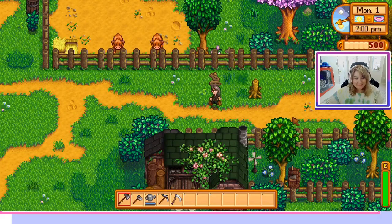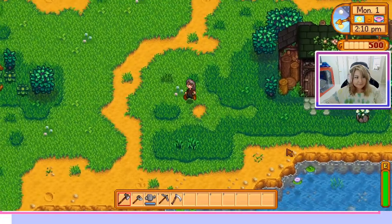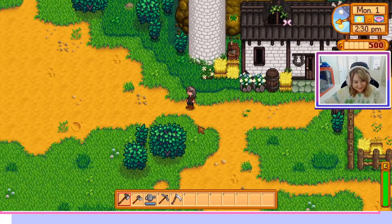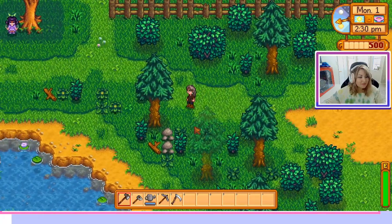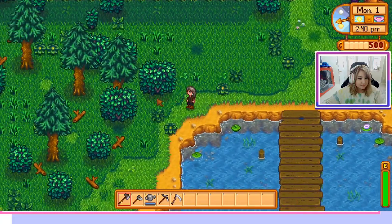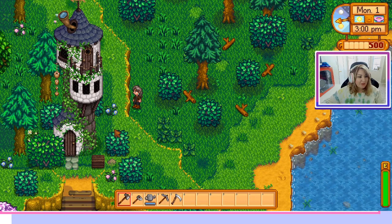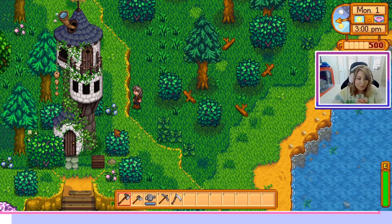Here are the cosmetic changes to their homes — here's Leah's house. Going up to Marnie's, which is very beautiful and white, actually very pleasing to the eye. Now we're going to go over to the Wizard's Tower. Here's the Wizard's Tower — it looks like a rickety old watchtower like it always has, but with a nice cosmetic wrap on it.